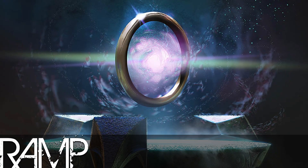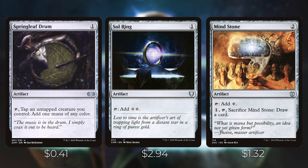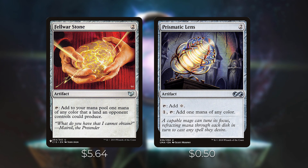We're going to go over the mana rocks in this deck. We have eight mana rocks, and we opted to go only with ones that have two converted mana costs or less. We want to get these down early to power out our commanders as quickly as possible. We've got Springleaf Drum, Sol Ring, Mind Stone, Arcane Signet, Izzet Signet, Talisman of Creativity, Felwar Stone, and Prismatic Lens.